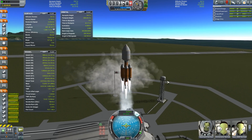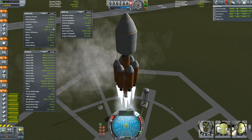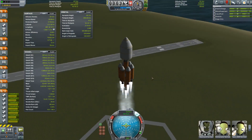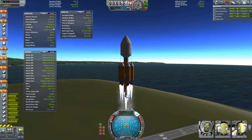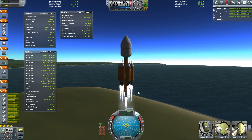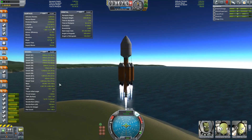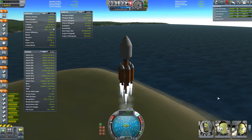This system is set up strangely. I've never launched quite like this before. Basically I designed it without this extra bit at the bottom and then I added it and it still works. What's weird is the bottom bit is a mainsail — which is fantastic, I love mainsails — but the mainsail drops off before a lot of the other parts do, and it kind of leaves us with a weird thrust-to-weight situation. It still works, it's just weird.